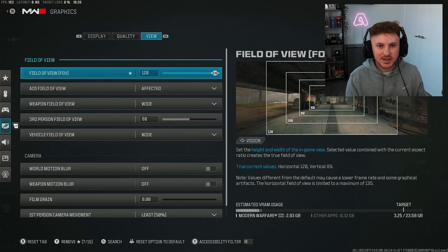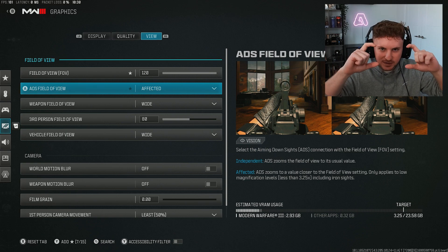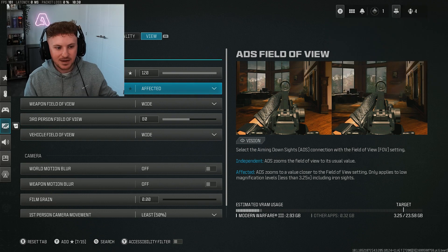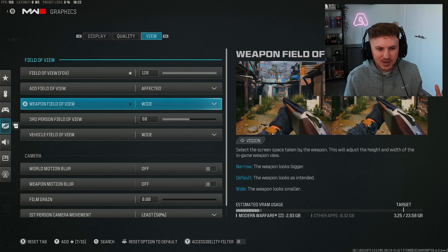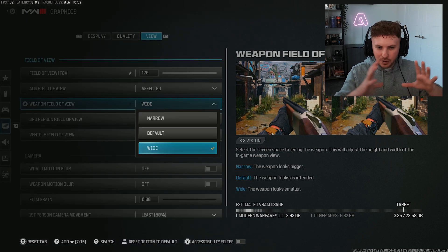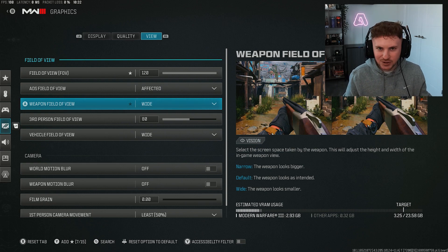Field of view — I have this set to 120. Most CDL pros generally go between 90 and 105, but 120 FOV makes the game look super smooth and your movement feel really nice. It's available on consoles now too, so set it higher and see how you go. ADS field of view — set this to unaffected, which means when you zoom in with any scope below 3.25x magnification you get an actual increase in your field of view. Weapon field of view — I'm trying wide; with the gun a bit more zoomed out you see just a little more of what's in front of you.